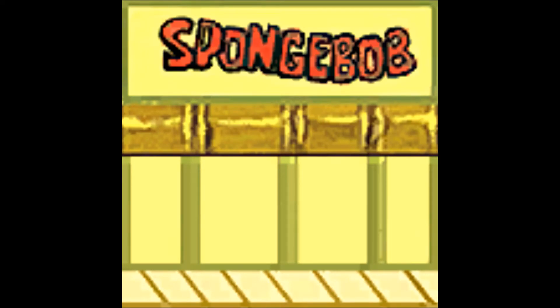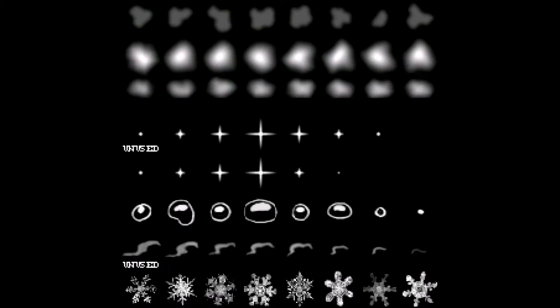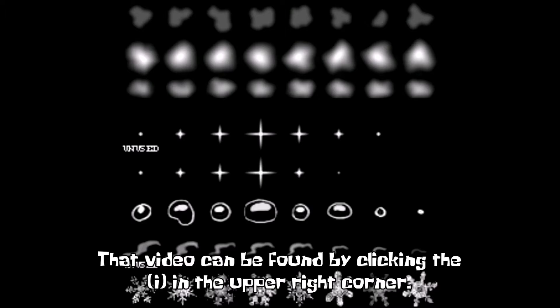Next we have this SpongeBob sign thing — I don't see that anywhere in the game. And finally we have this particle with these two unused things that say 'unused' on them, which I mentioned in an earlier video.